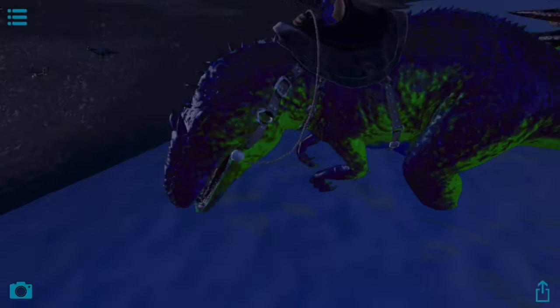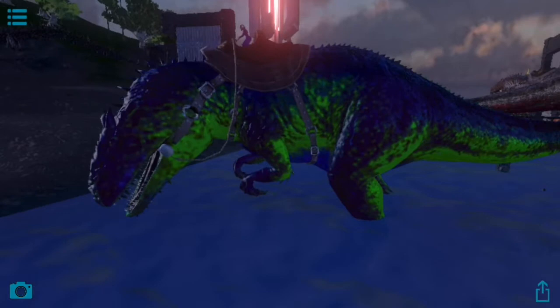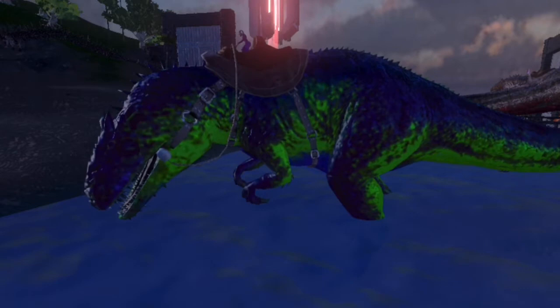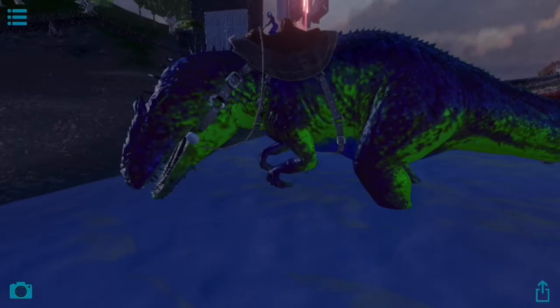First of all, you have to get to know your creature. Right here is the giga — I have dyed it blue on top, green at the bottom, and it should be purple down here, but since it's a bit dark outside it looks blue, green, and blue. You have to know how many color regions they have and what colors go together. The giga here has three color regions, and I think you can dye two or three of them depending on how much potent dust you use.